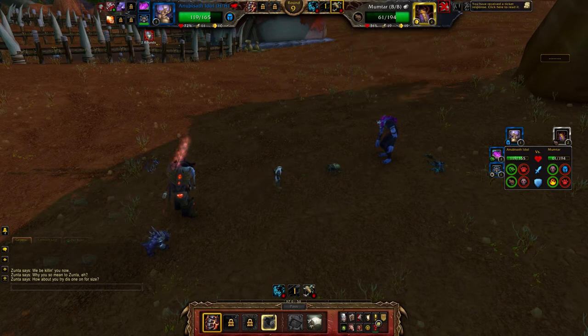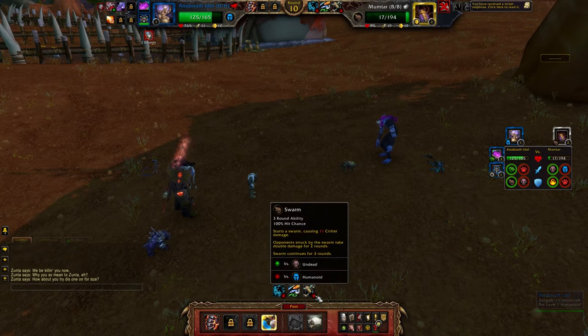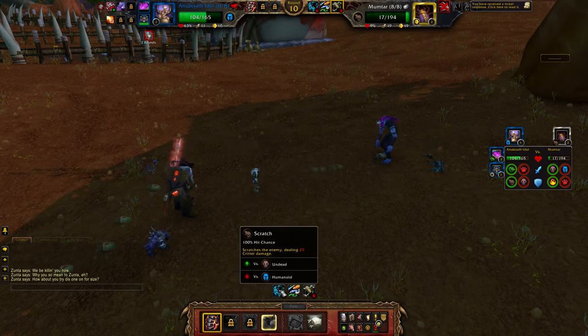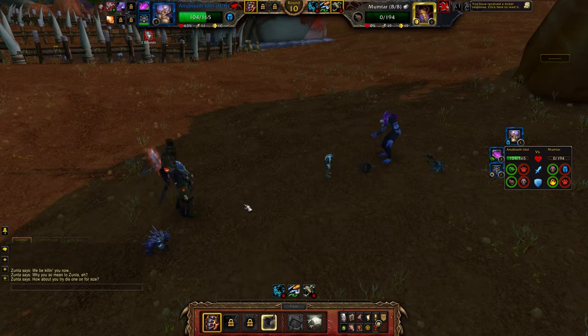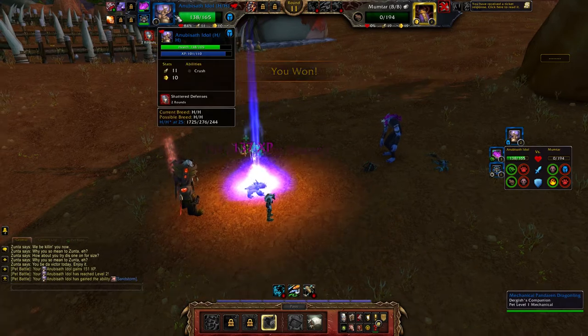He's hitting me with a multi-turn move called Swarm. There are several moves like it in the game, and what it does is make it so that this character takes 100% increased damage for two rounds — it's really, really powerful. If he had hit me with Scratch right there, it would have hit me for twice as much damage. But he did not, so I did not get killed.